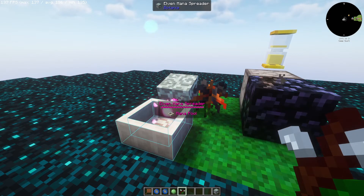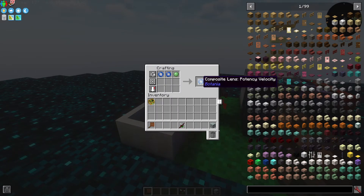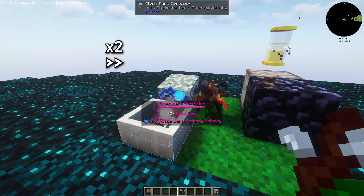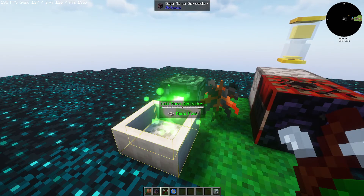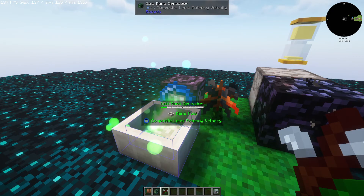If you're using an elven mana spreader, don't forget to combine both lenses for maximum effect. The guide spreader, on the other hand, is three times faster than the elven one, making the velocity lens unnecessary. In this case, a single potency lens will be more than enough.